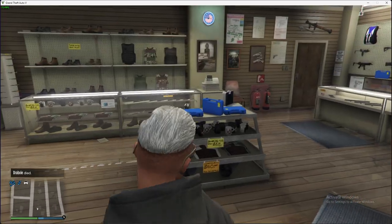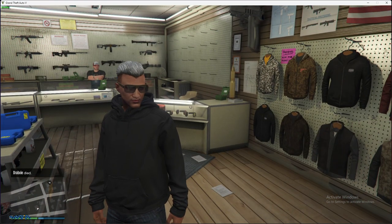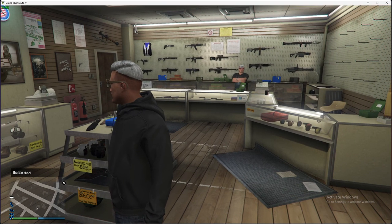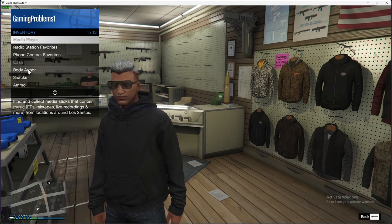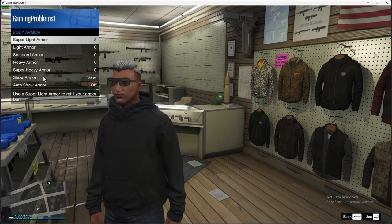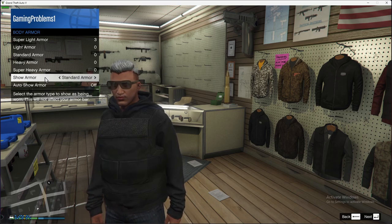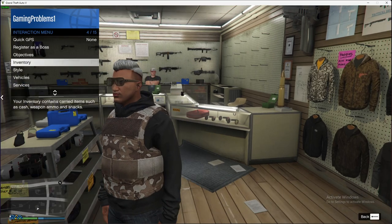Once you have the hoodie equipped, open up the Interaction Menu. On PC it's the M key; on PS5 or PS4 controller it's the trackpad in the middle; on Xbox I believe it's the View button. Then go to Inventory, then Body Armor, and select Show Armor. You can then choose whatever armor you want.